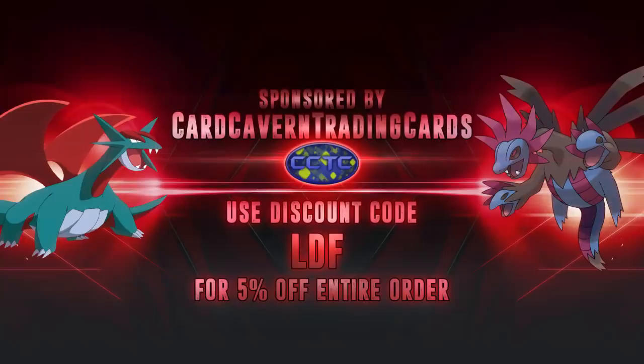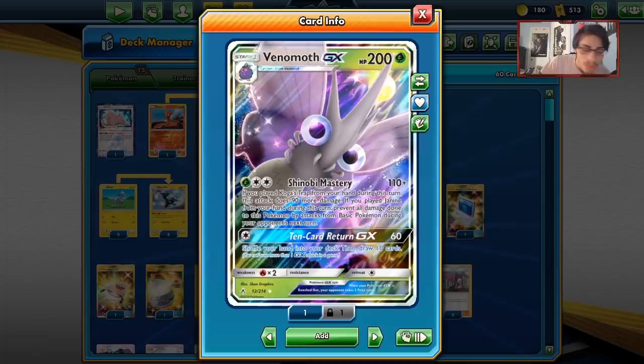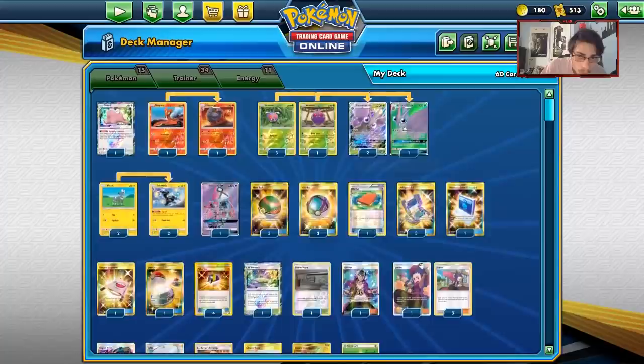Before I get into this PTCGO video, shout out to the sponsor Card Cavern TCG. If you are ever looking for any PTCGO codes, whether it be for Unbroken Bonds or Team Up, you can get them over at Card Cavern TCG. They also have Pokemon GX boxes like Flareon GX, Zaporion GX, Alola Marowak GX, Trainer Kit codes, and Elite Trainer Box codes for any set. When you buy from Card Cavern, use code LDF and get a 5% discount on your order.